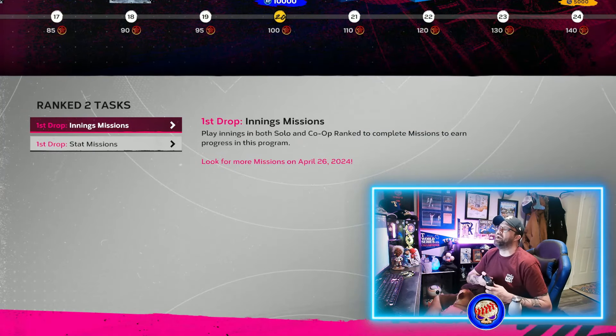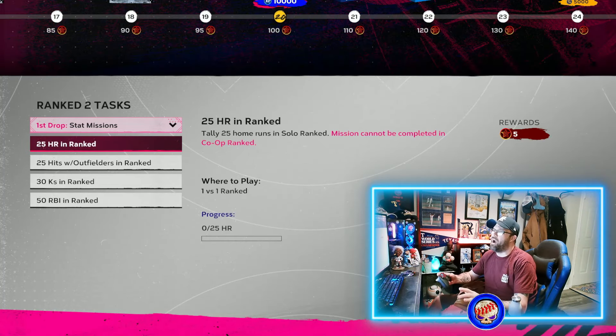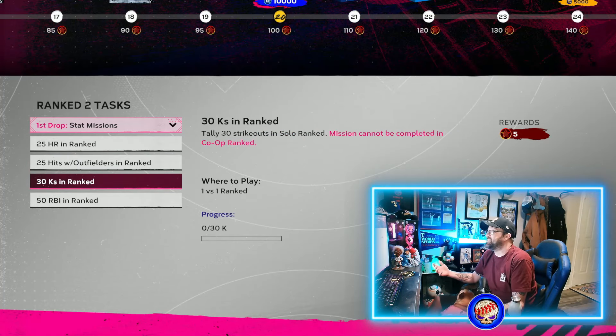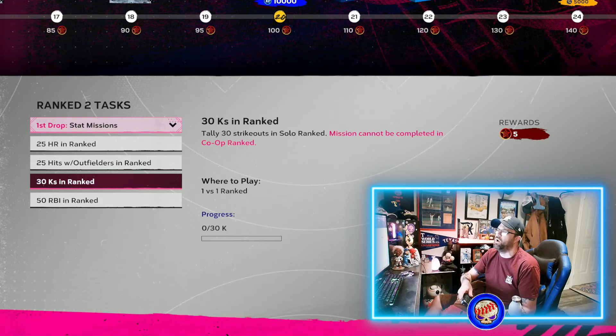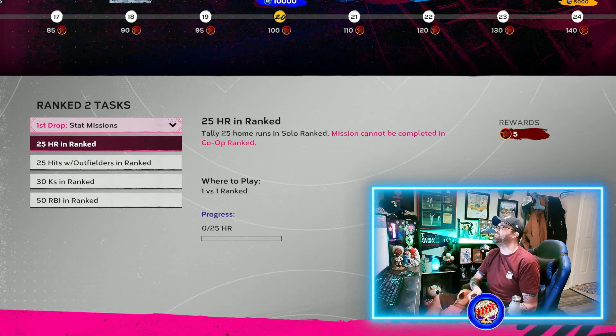My tips for getting these missions done: if you're struggling and don't care about wins, don't worry about wins — just go in and work on missions. Play at a small stadium or a high-elevation stadium like Coors Field or Laughing Mountain or Shield Woods Park if you're on a previous-gen console, so home runs come easier. For strikeouts, just keep working on it — you'll find a method. The 50 RBIs will come naturally from scoring; play in smaller stadiums to help.